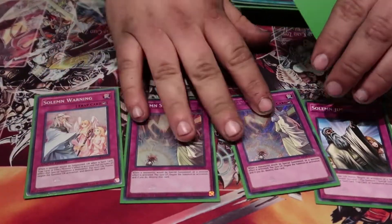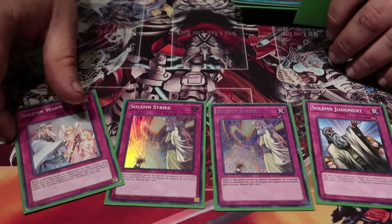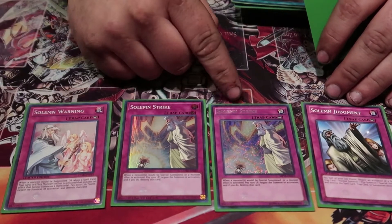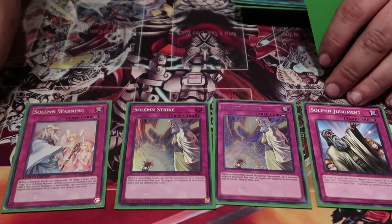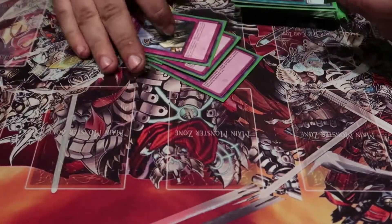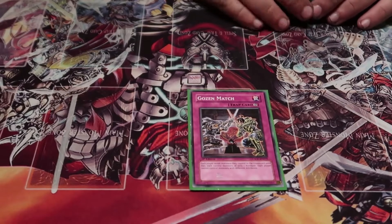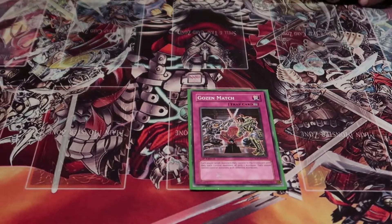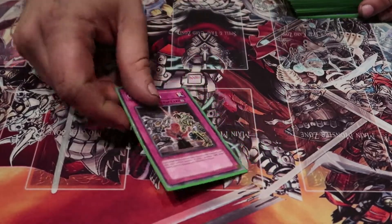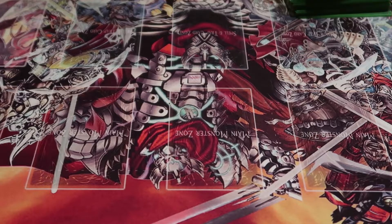And we play the Solemn Brigade — one Warning, two Strikes, one Judgment. Yes, it's a common Judgment, not a ghost rare. And then one secret-rare Strike, one super-rare Strike, and one super-rare Warning. It's great. And then one Ghost of a Match — I want to play two but I don't own the second one apparently. One is fine though since everything is Wind, so it's perfect.